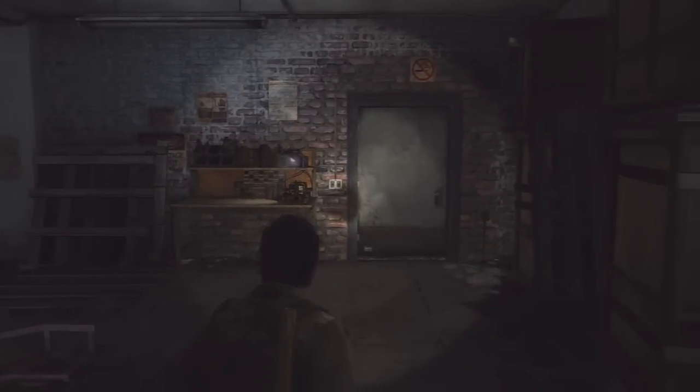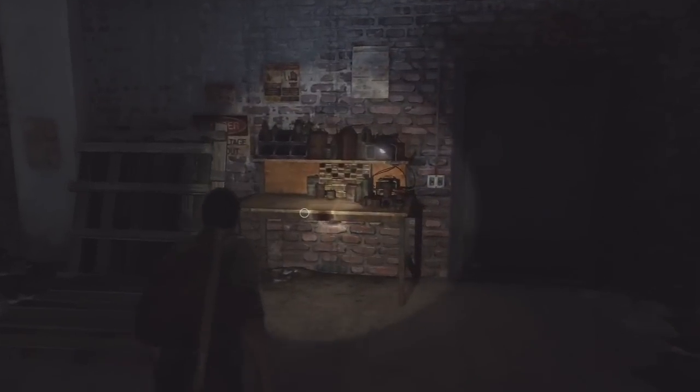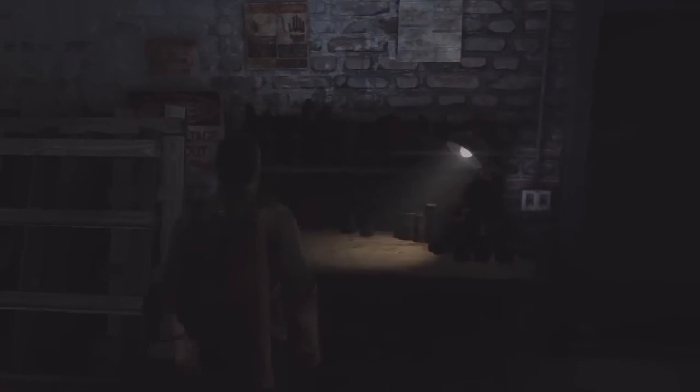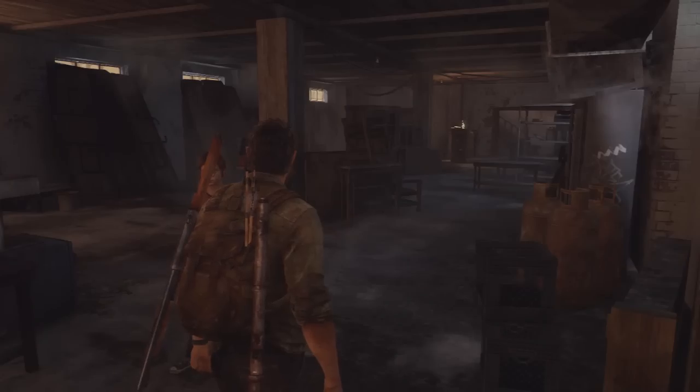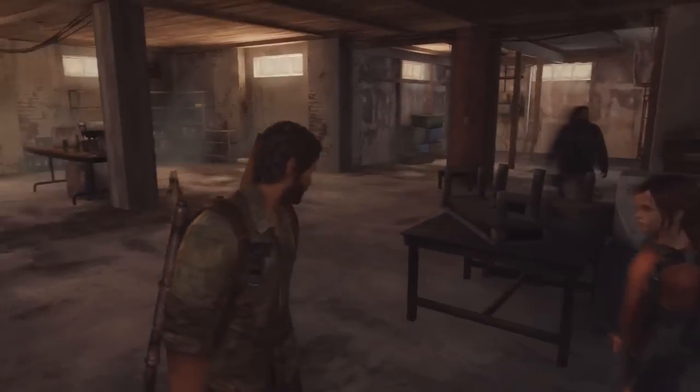Moving on to weapon upgrading — to upgrade weapons you'll need a crafting table, and in most cases you'll also need tools. Crafting tables are found in various places across the game, mostly in peaceful areas. At the table you can bring up a menu to upgrade your weapons and create holsters. For Level 1 upgrades on certain weapons, you don't actually need any tools.